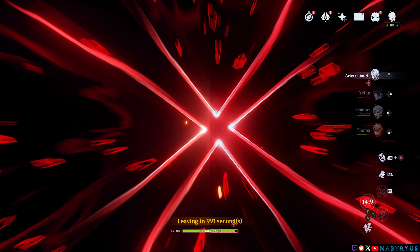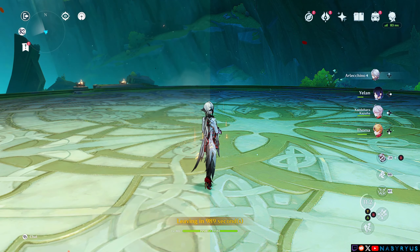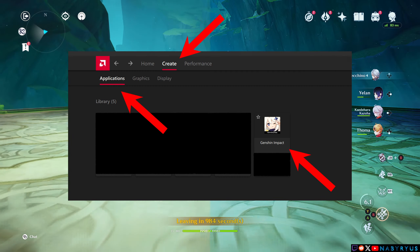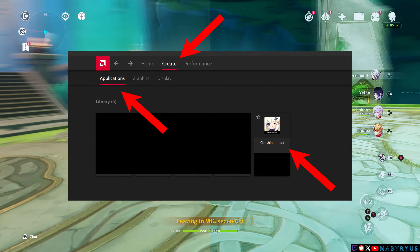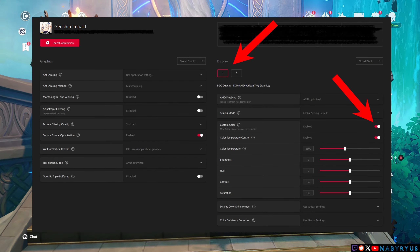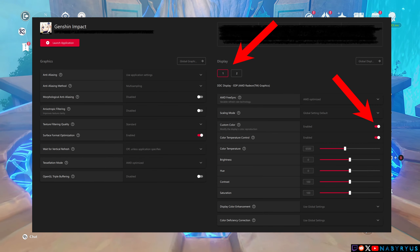If you don't have the software for your graphics card you can download it from the official websites. For AMD, go to the Create tab, then inside the Application tab select Engine Impact. If you are using multiple monitors, select your main one and enable custom colors.